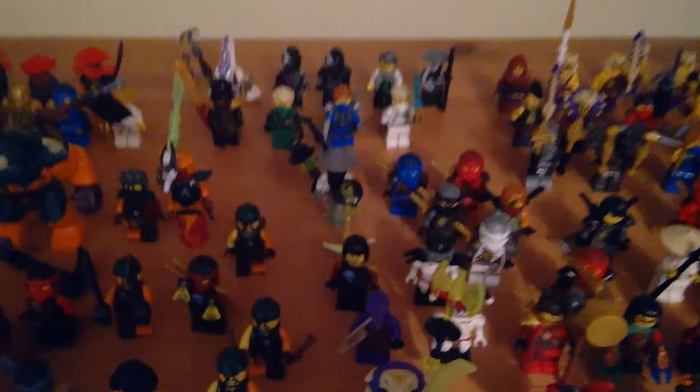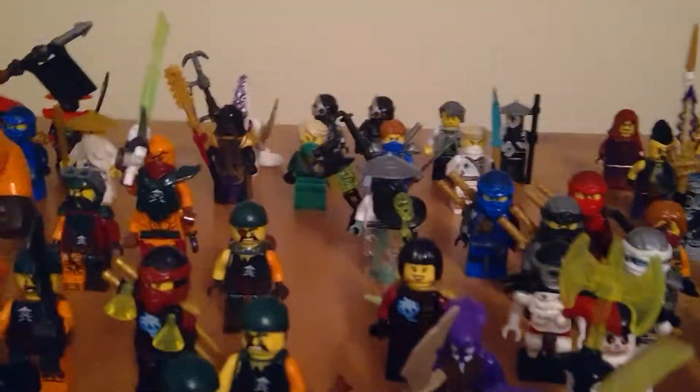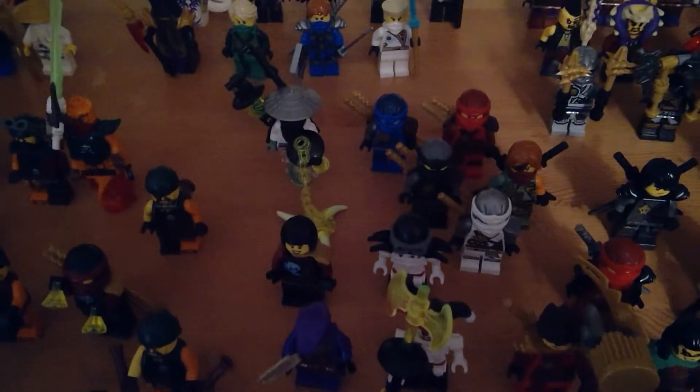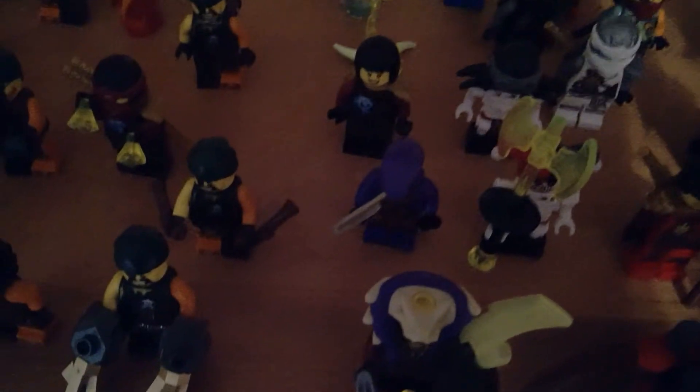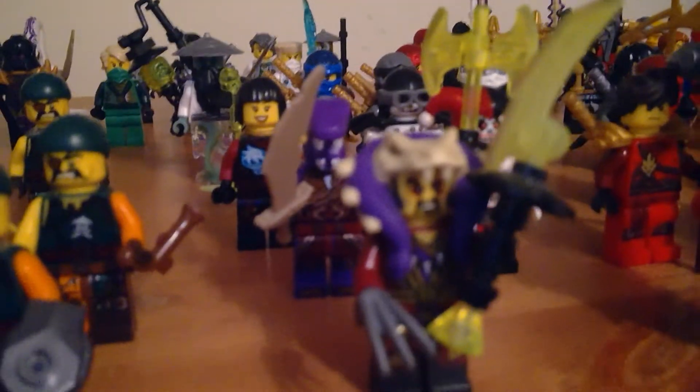And then here is the Ninjago special, Day of Departed. You've got Sensei Yang with his yin-yang blade, and then we've got the four ninja — Zane, Cole, Jungle Kai, Ronin, Nya, Krazi and Frakjaw, then Eyezor, and then Master Chen. Nice little collection with the Departed Blades.